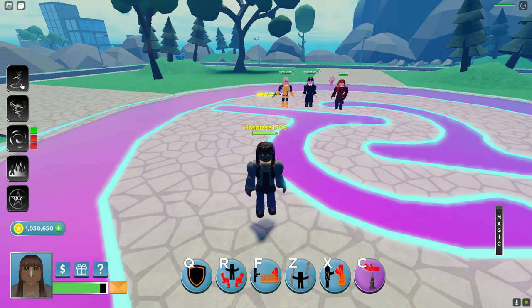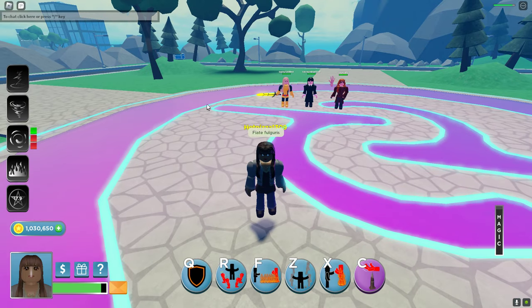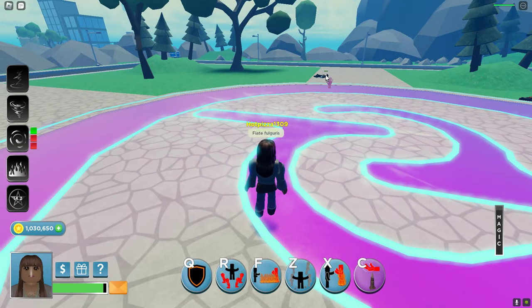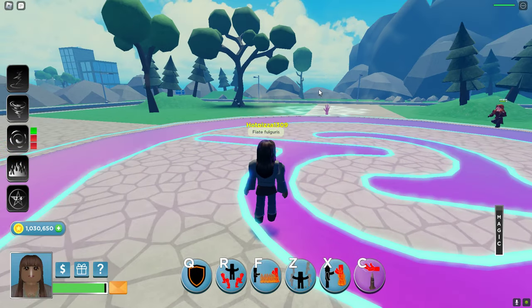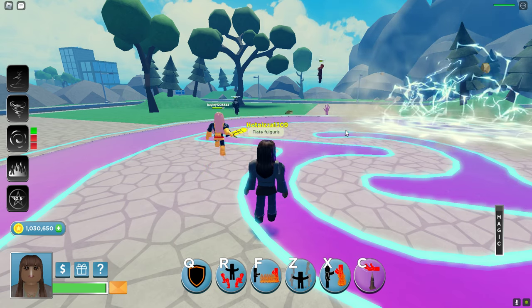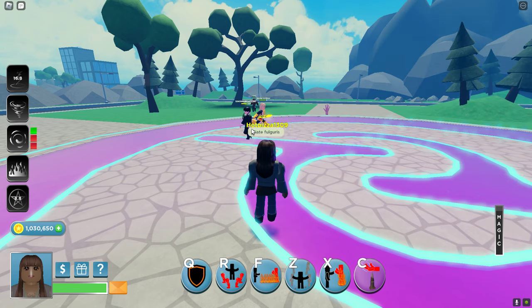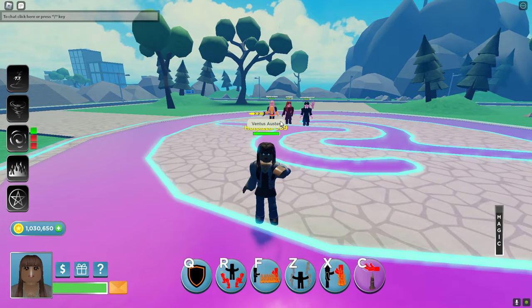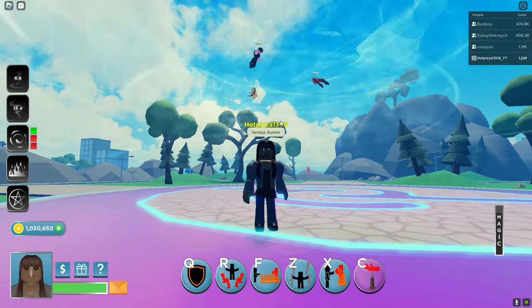In Expression mode, first we got Fianti Fergulius, which sends out lightning strikes wherever you click — you get three of them, and if you click all three at once it's basically an instant kill. Next we got Venus Uxtia, which places a tornado where you click.